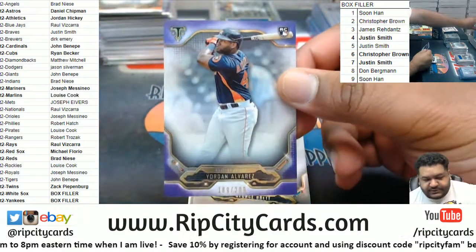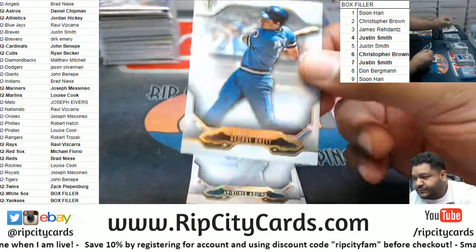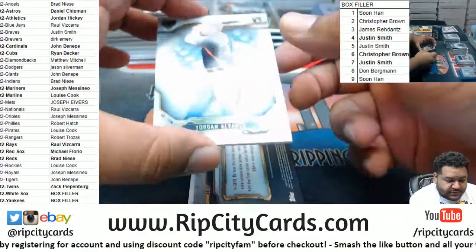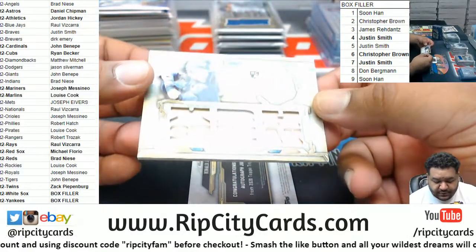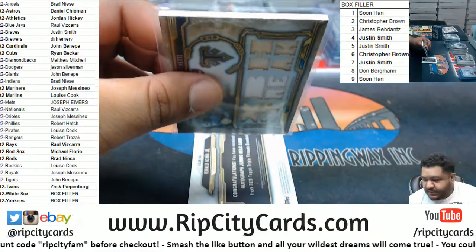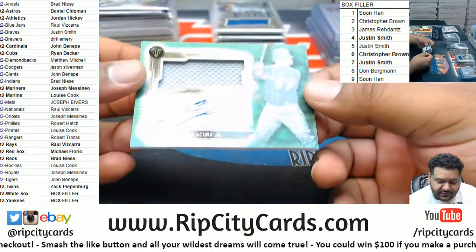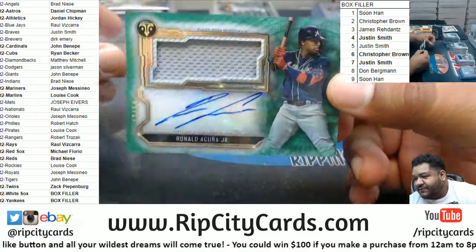Alvarez 299 Astros, Brett for the Royals, Aquino Reds, another Alvarez Astros. We got a Blue Jay — Bo Bichette nine of nine rookie relic. Justin, you might want to go play the lottery or something. Ronald Acuna Jr. 13 of 50, patch auto for the Braves — ask and you shall receive.